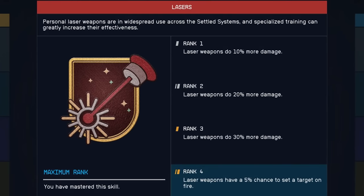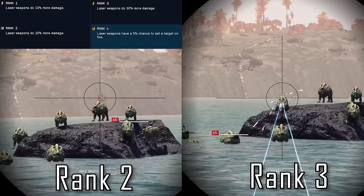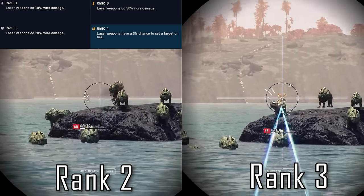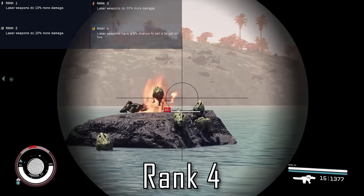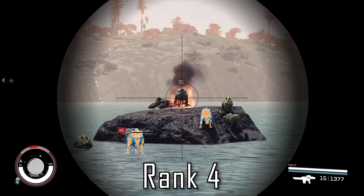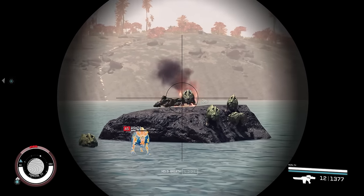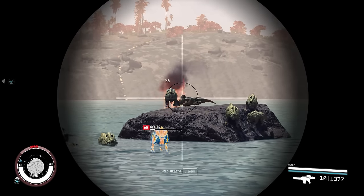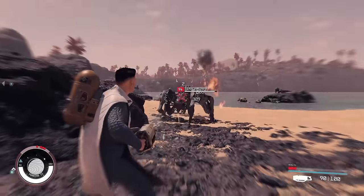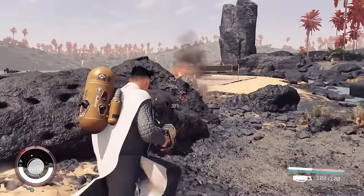Lasers is a truly nuts skill thanks to its rank 4 perk, and it can completely trivialize certain enemy encounters on very hard that would normally have taken hundreds of rounds of ammo to deal with. Ranks 1-3 of Lasers is a boring old 10% damage per rank, but rank 4 gives you a 5% chance to set enemies on fire. The crazy thing about this is that every single damage instance is a roll to proc that fire effect, and the effect can stack and does damage based on percent max health of the enemy, so it only becomes more valuable as you increase difficulties. Even normal laser weapons like an Orion are already solid options for making this perk shine, but your cutter is coded in such a way that it registers dozens of low damage hits per second, allowing you to rack up an insane amount of burn effects on a target in a few moments.